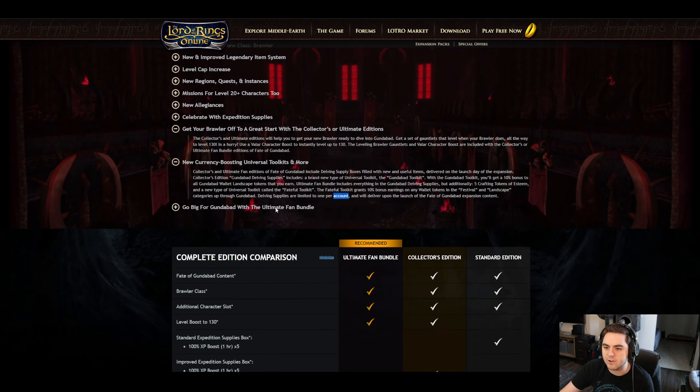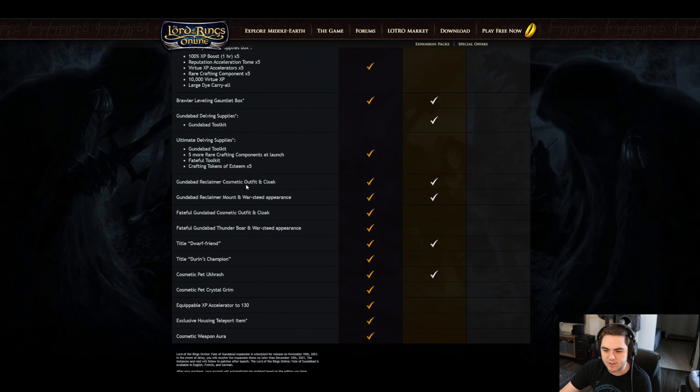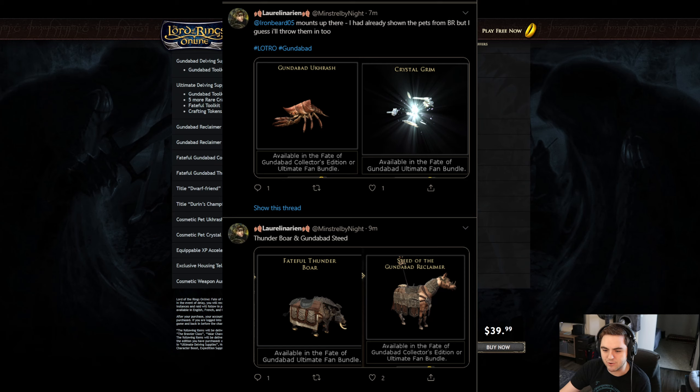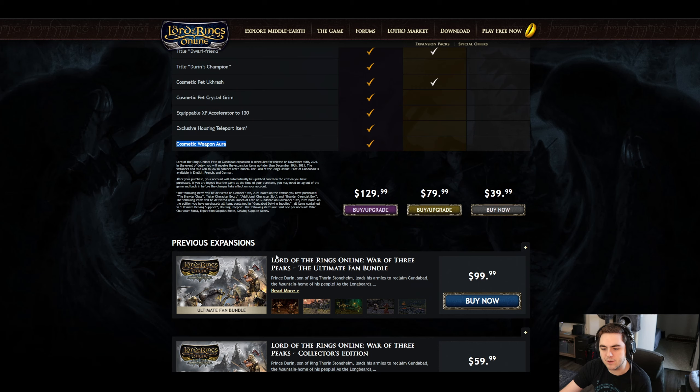The rest of this section is cosmetics. We have the Gundabad Reclaimer cosmetic, available in Collector's and Ultimate Fan Bundle. The Fate of Gundabad outfit is Ultimate Fan Bundle only, as is the Thunderbore mount. There is a title — 'Dwarf Friend' — that comes with both, while 'Endurance Champion' is Ultimate Fan Bundle only. Cosmetic pets include a Crystal Grim and Ukrosh, the latter also being in Collector's. Finally, the Ultimate Fan Bundle adds an XP Accelerator to 130, an exclusive housing teleport item, and a cosmetic weapon aura.